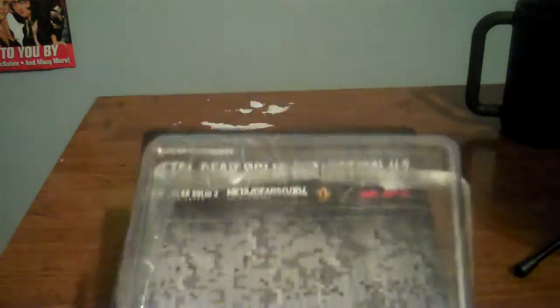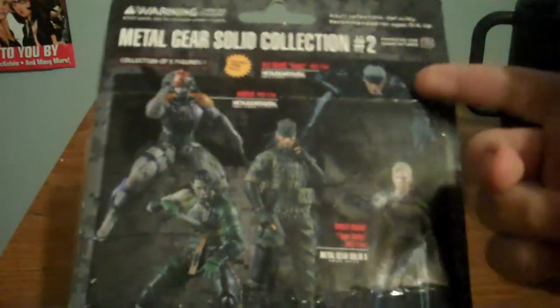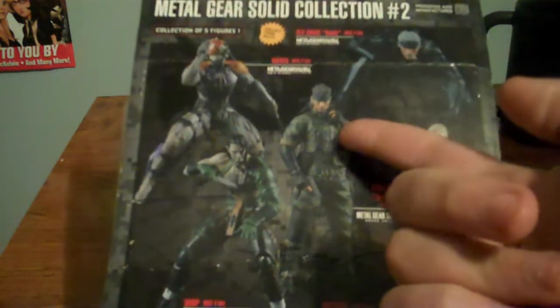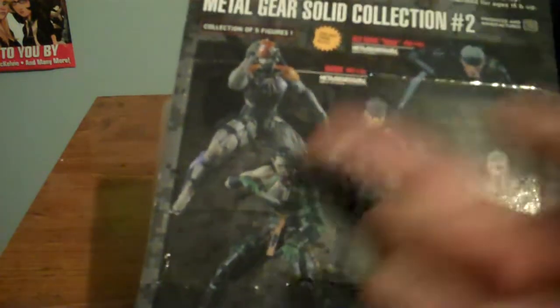I finally got one of the Metal Gear Solid collection figures, and this is the box it came in. On the back of the box, we've got Old Snake from Metal Gear Solid 4, Raiden from Metal Gear Solid 4, Naked Snake from Metal Gear Solid 3, The Boss from Metal Gear Solid 3, and Vamp from Metal Gear Solid 4. And Vamp was the one I got.